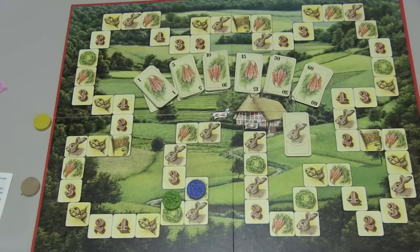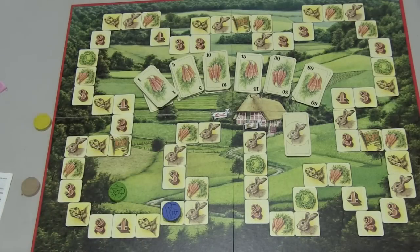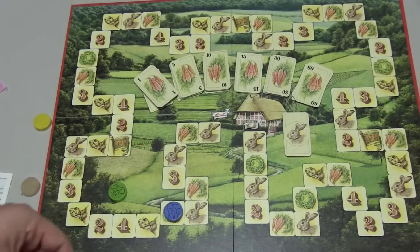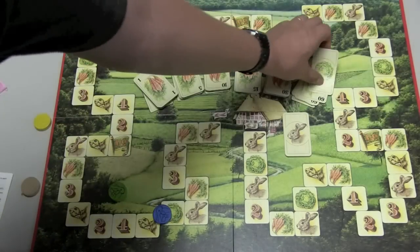The more carrots you get, obviously the faster you can go forward. The other spaces on the board: when you land on a cabbage or lettuce space, you get rid of one of your cards but you have to lose a turn to do that. You start with three of these cabbage cards. When you land there, you put your piece face down; next turn you turn it face up, then take one of your cards, discard it, and you can go the following turn.